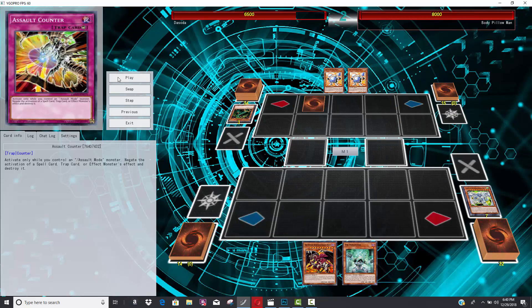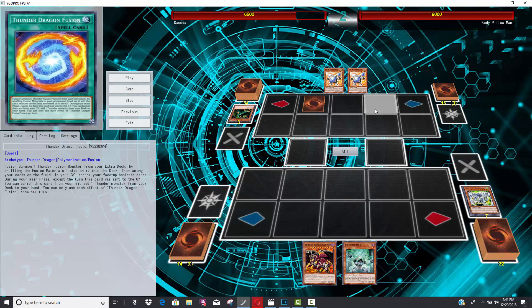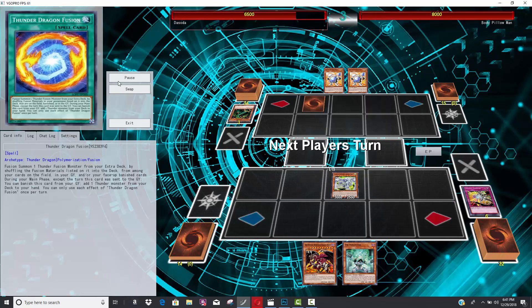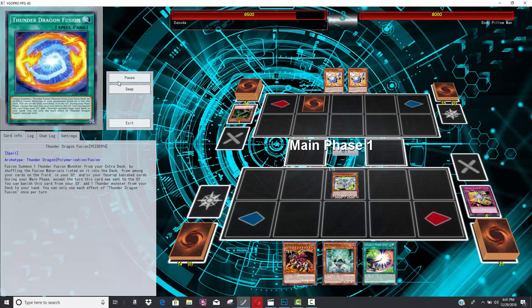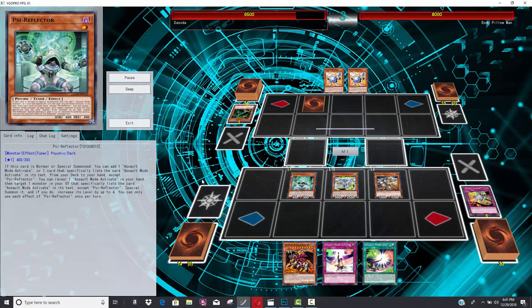He's going to take the one-for-one on the Thunder Dragon, which I personally think was a smart move. Since your opponent only has three cards and has committed their normal summon, I feel like if you consolidate the game state really quickly, your opponent better be able to OTK you with those three cards — because if not, your Stardust is coming back, and I feel like you're going to win the game. He also has Psy Reflector in hand, so he's going to be able to Synchro Summon again.